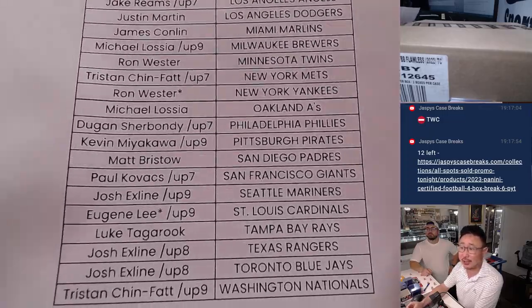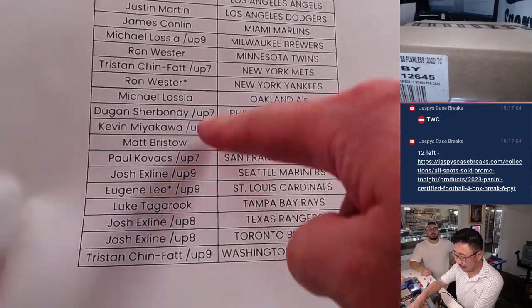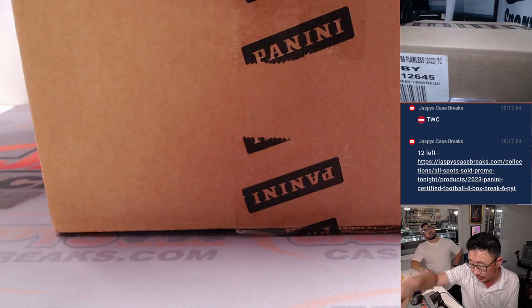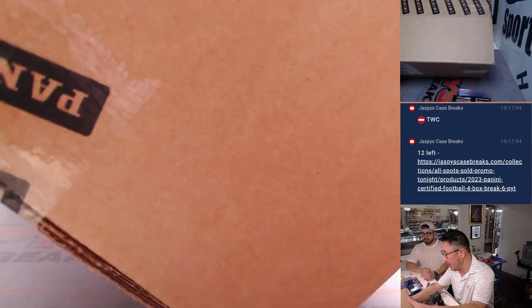Ron — Last Spot Mojo, Yankees. If you have a star next to your name, that means you won those spots in those update hobby boxes. Thanks to everybody who got those. Good luck. Now let's pop this case open here.